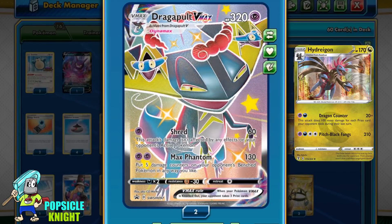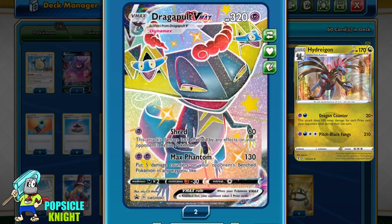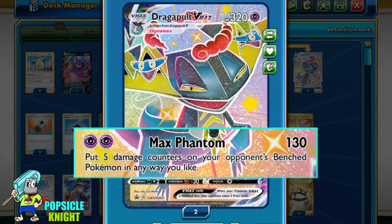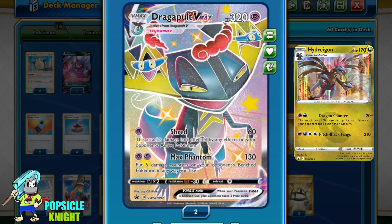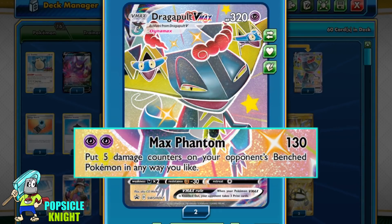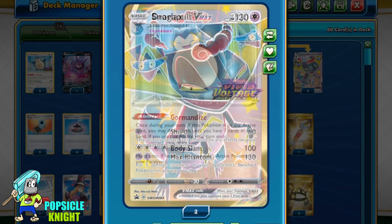I really like Dragapult VMAX with Hydragon because its spread damage can take care of weaker Pokémon on your opponent's bench, which could potentially get you ahead in prizes early game, and the chip damage can fix the math against other Pokémon VMAXes that have over 320 HP. This is very significant because Hydragon's counter will only deal exactly 320 damage if Dragapult VMAX gets knocked out. I also like the low energy cost for this attack and its type advantage against the Urshifu VMAXes. I recommend setting this up before anything else.